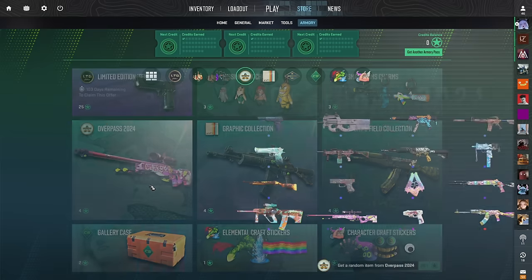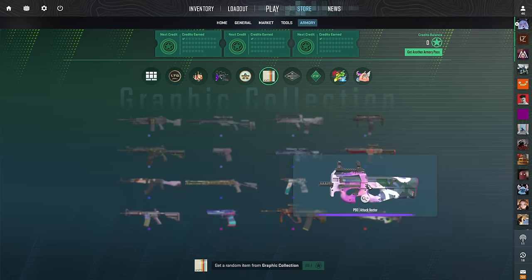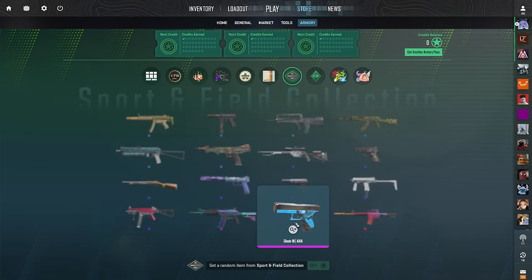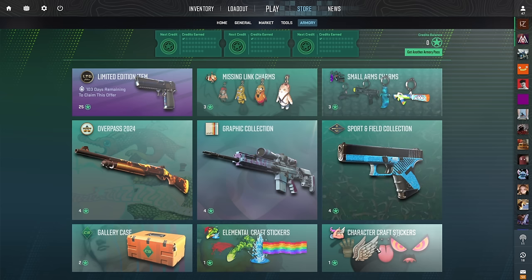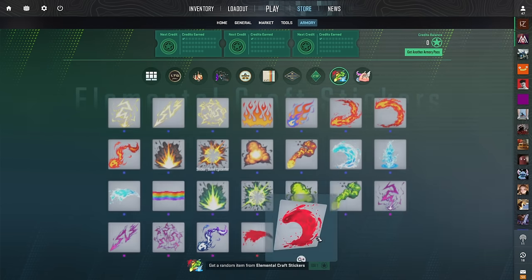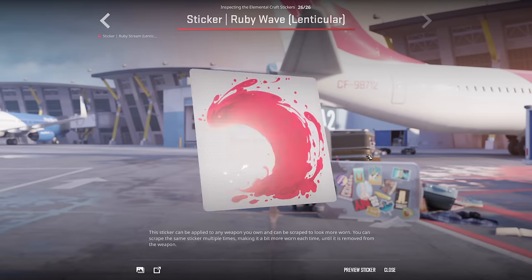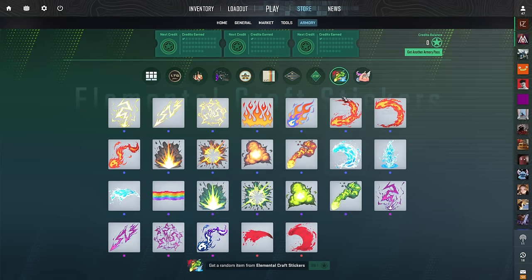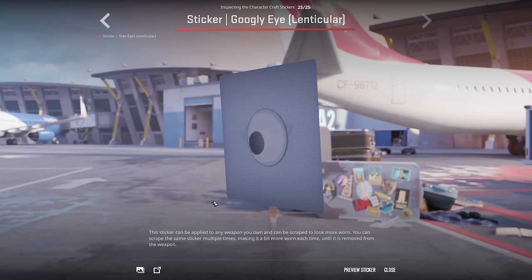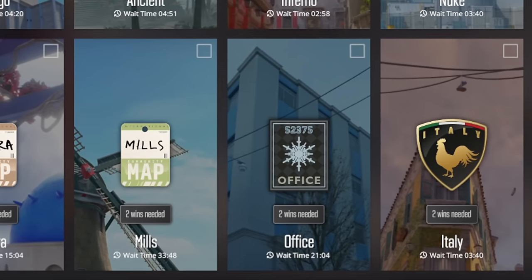Of course, they added 3 new collections — Overpass, Graffiti, and Sports — and a new case called Gallery. I'm not a big fan of skins, but it's worth noting the new type of finishes with glitter. And finally, 2 sets of stickers for all sorts of crafting. It's important to note that these are the first stickers from Valve themselves in a long time. Overall, they're all pretty funny, and the developers have finally decided to make lenticular stickers.